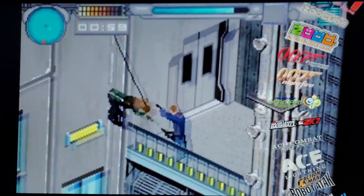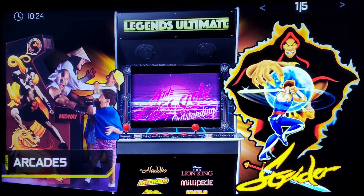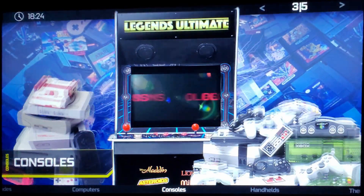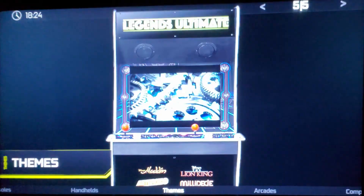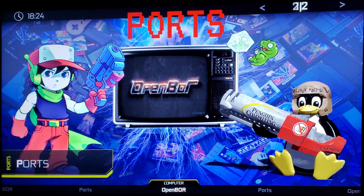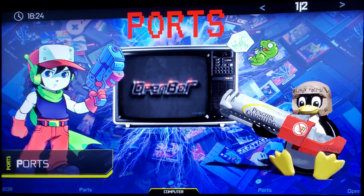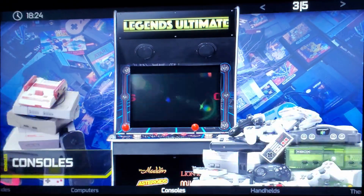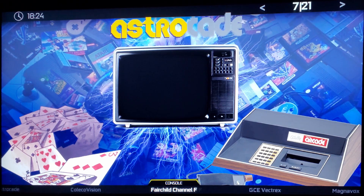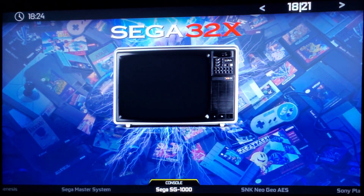Now let's jump into the Luna build and briefly show you the difference. Here we have the Luna interface — the games on it are the same, it's really just how it looks. You get computer, console, handhelds, themes, arcade. If I go into computer, you'll notice it has unique artwork instead of just the videos playing full screen. Luna does work a little bit better for ports, computers, and handhelds in particular. You'll notice a huge difference — it's horizontal instead of vertical, and the videos play in a little screen instead of off to the side like with CoinOps.